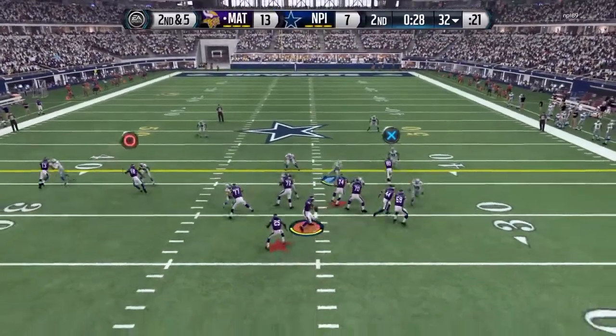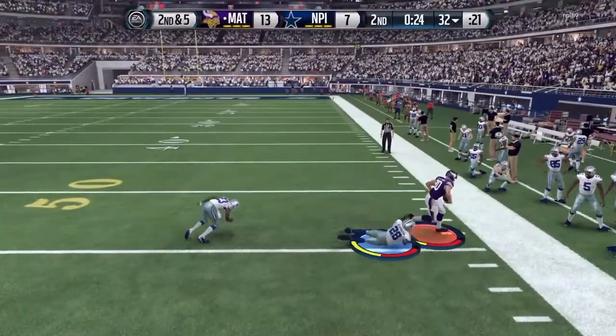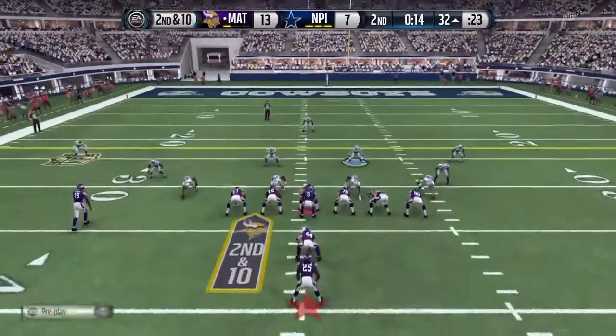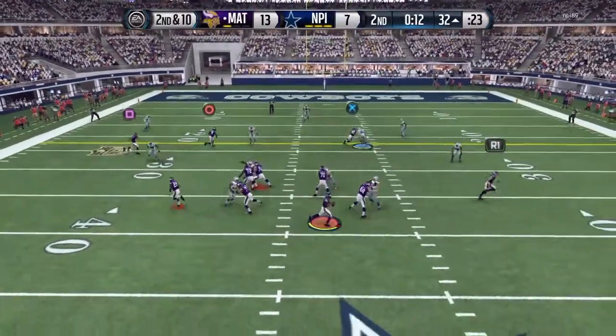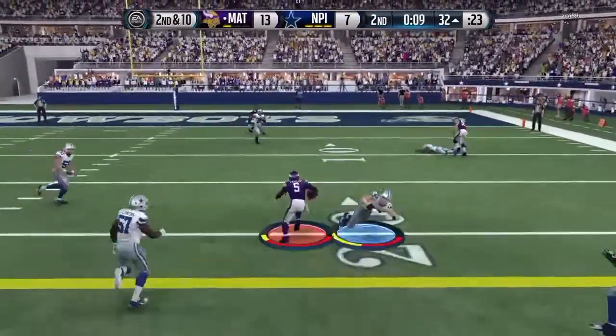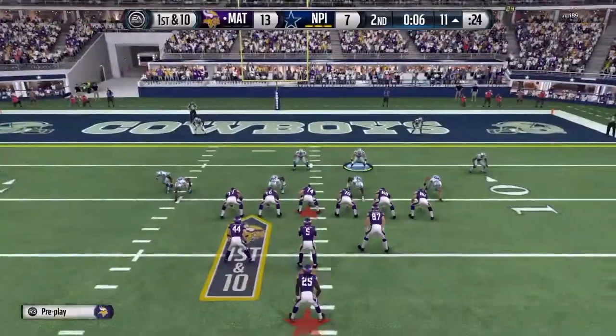We're running the hurry-up offense here, second and five. I'm looking for Travis Kelsey — we do get him. Oh no, that's actually Kobe Fleener, my bad. I had two pretty good tight ends: Kelsey and Kobe Fleener. Right here we're just scrambling with Tyrod Taylor, putting the juke move and breaking that guy's ankles.